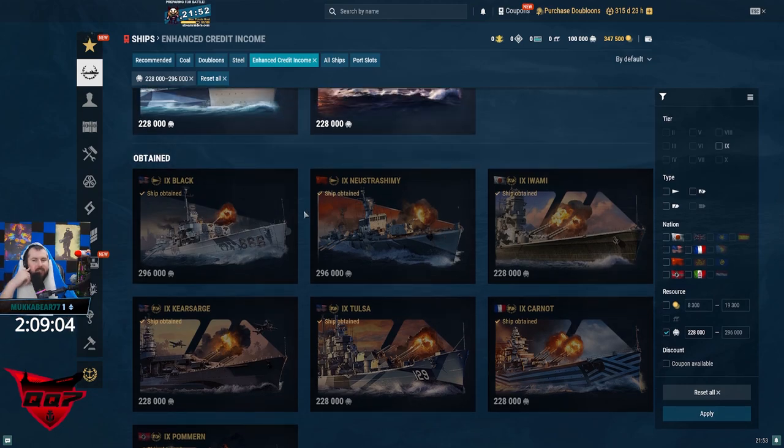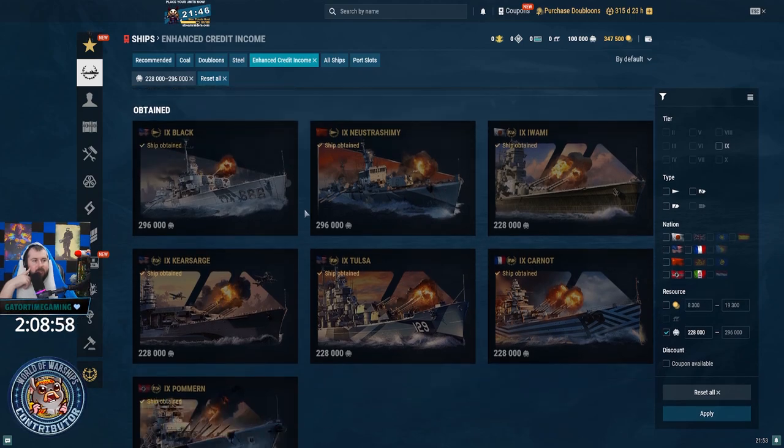Black is really easy to use, but the problem is it's so expensive. Tulsa has about the same — a little bit lower DPM than a Buffalo. So I would say just play Buffalo, but if you want enhanced credits, sure, you can run it. You can run the same build you have for Buffalo onto a Tulsa. I play Tulsa the same way I play Salem open water.